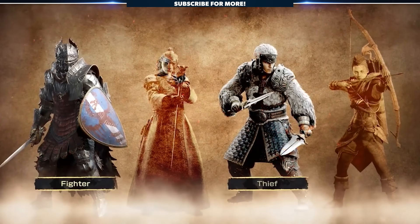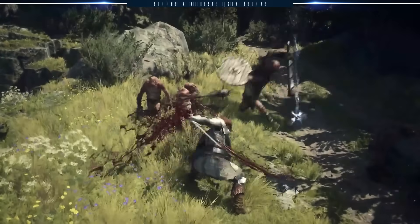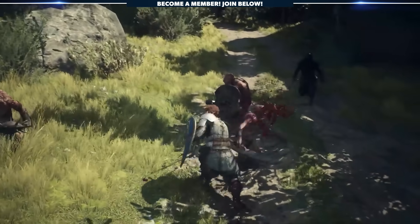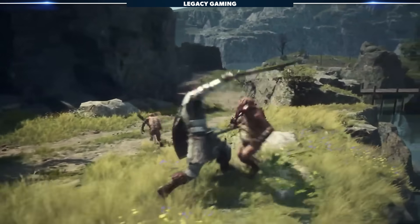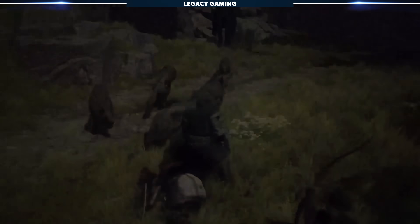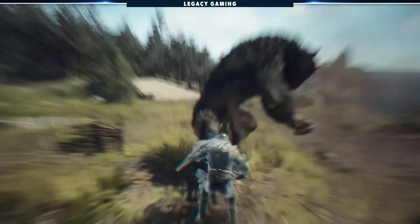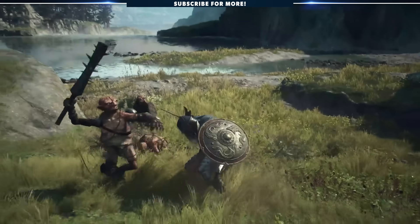Fighters use a sword and shield with a strong emphasis on defending, which uses stamina when blocking. Fighters can parry by blocking at the same time as an attack comes in, just like any Souls game. They can also use follow-up attacks after a target is knocked down or off balance. The fighter's weapon skills revolve around powerful sweeping blows, as well as utility and aggro abilities aimed at protecting yourself and the team.